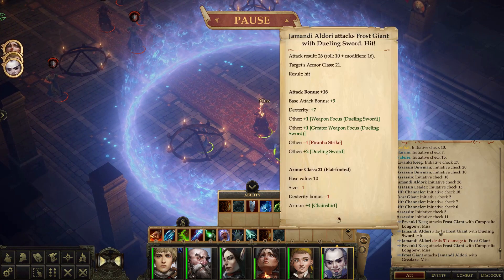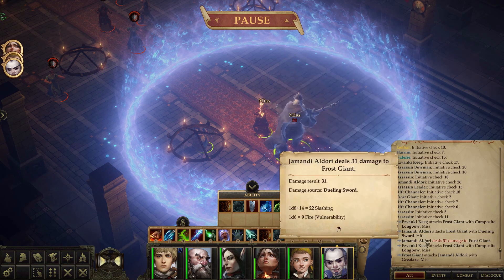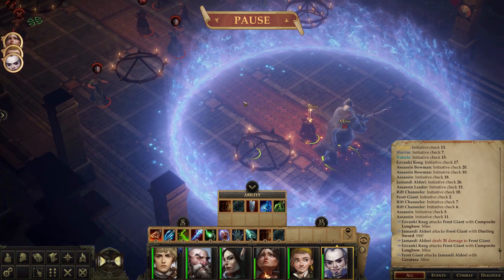The frost giant is attacking Jimonde. I kind of wish we could watch this battle. Let's look at these rolls - Jimonde has a plus 16 to her attack bonus, her base attack bonus is plus nine. Her armor class is 21 - she's flat-footed for some reason. Wow, you dealt a lot of damage. Your weapon adds fire damage, and of course the frost giant is vulnerable to fire.